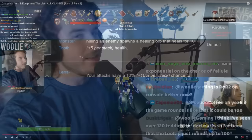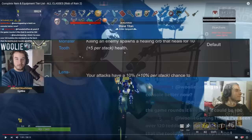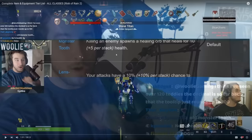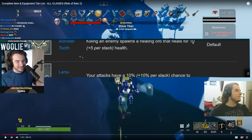Monster Tooth — F tier. Don't even pick this thing up. Look at that. Killing an enemy spawns a healing orb that heals for 10 health — flat, not percent. 10 health. And it was 5 additional health per stack. The items were terrible. If you didn't play Risk of Rain 2 back in the heyday, some of the items were just trash. You think the bad items are bad nowadays? Uh-uh. You had to kill an enemy and then you get 10 health. So that deserves F tier — that was a pretty good rank.